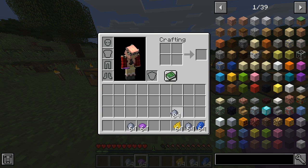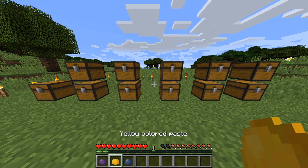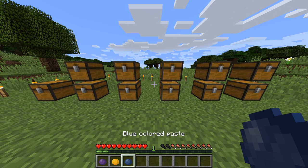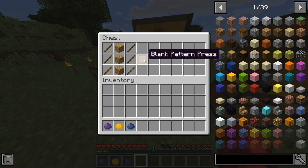To make the paste you need clay and dye. I've already made our paste — I made a purple paste, a yellow paste, and a blue paste. Next we're going to need our patterns.